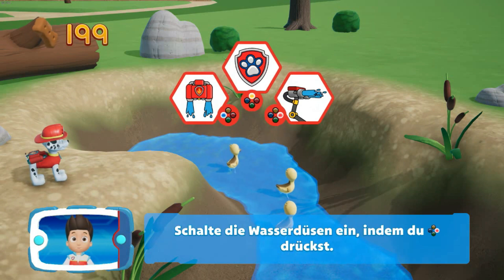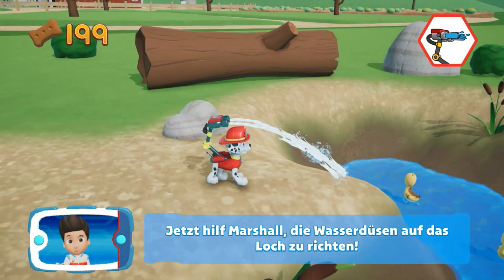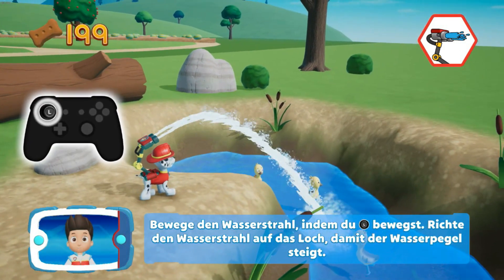Schalte die Wasserdüsen ein, indem du die B-Taste drückst. Jetzt hilft Marshall, die Wasserdüsen auf das Loch zu richten. Bewege den Wasserstrahl, indem du den linken Stick bewegst. Richte den Wasserstrahl auf das Loch, damit der Wasserpegel steigt.